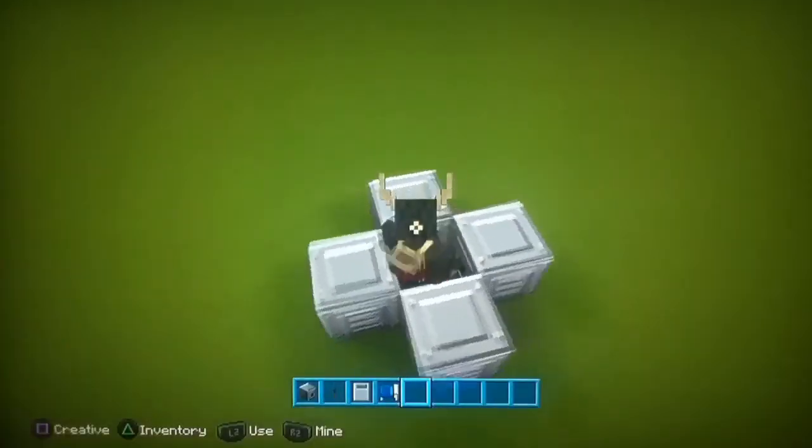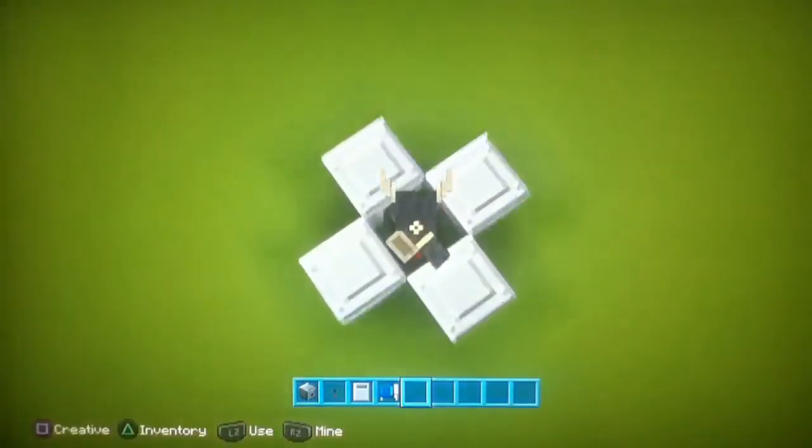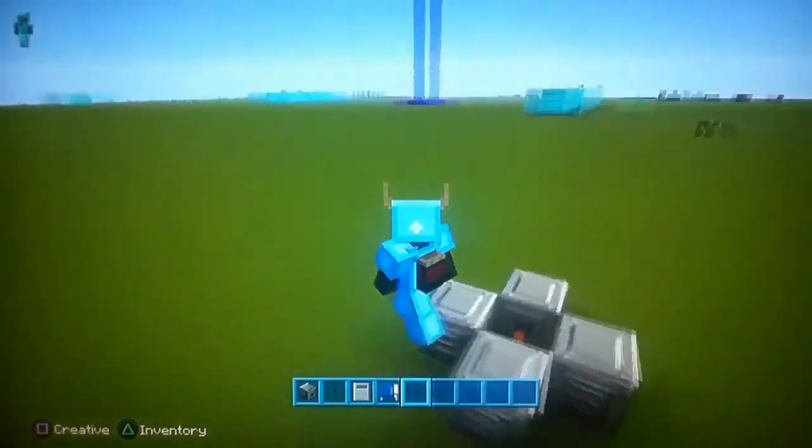You need to make sure they're all facing towards you — all facing into the centre — with the leather in the middle. Then you just pull the lever down and all the armor goes on to you.